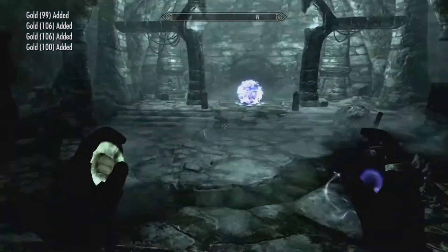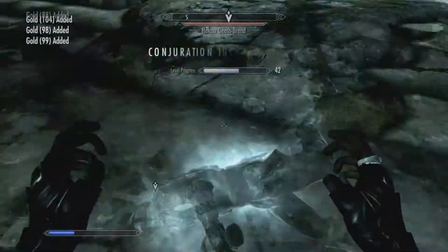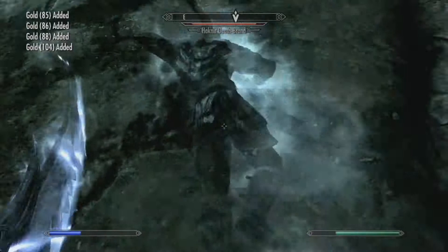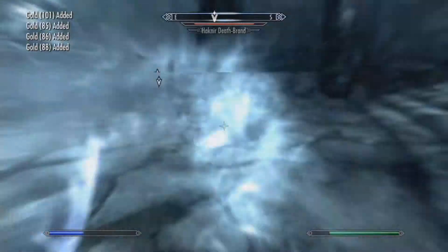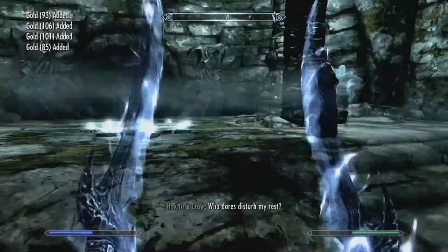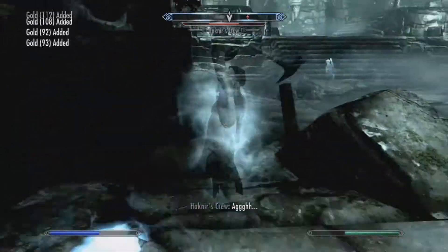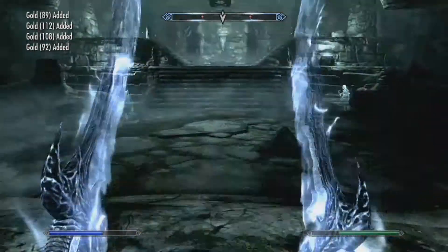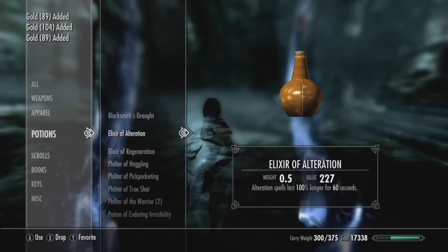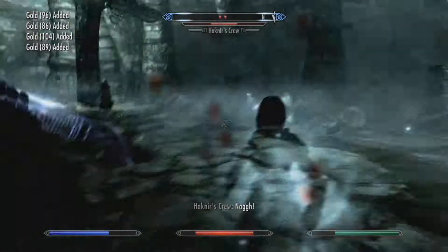You find the body of Hocknir Deathbrand — he is the one who is the owner of the swords and the armor, and as you can see he is actually wearing the Deathbrand armor right there in the stall room. You pretty much just have to fight him. He will disappear from time to time and his crew will come out and you have to fight his crew. This takes a little bit of time — it took me about 5 minutes.